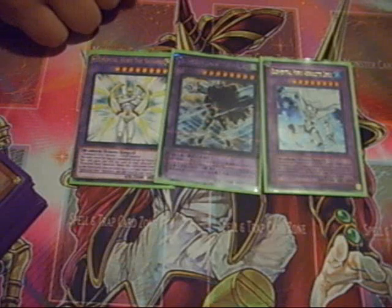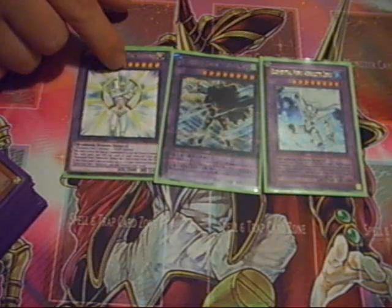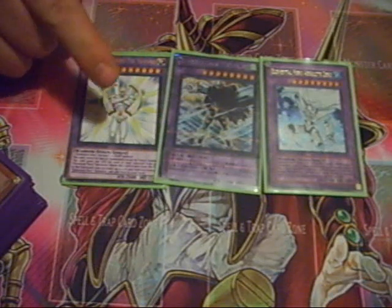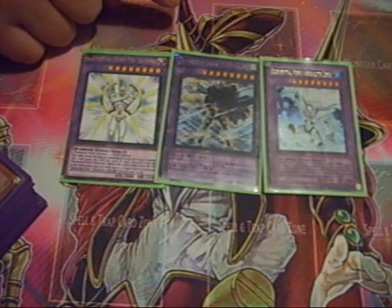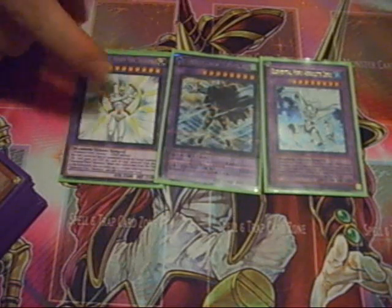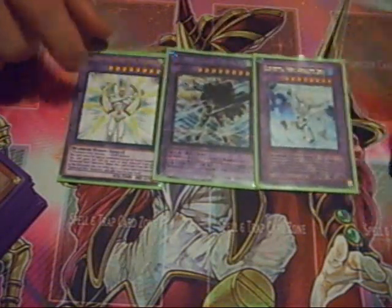Last is Elemental Hero The Shining. He's actually scheduled for release March 1st. He's 2600 Attack, 2100 Defense. He's an E-Hero plus a Light monster. He gains 500 Attack for every Elemental Hero that's removed from play, and when he's sent from the field to the graveyard, I can add two Elemental Hero monsters that are removed from play back to my hand. So these guys are the boss monsters of the deck.